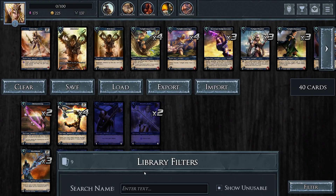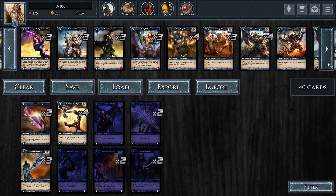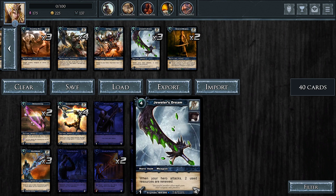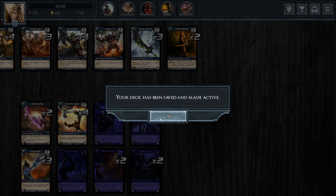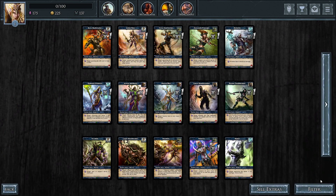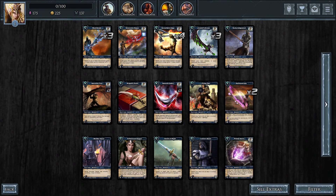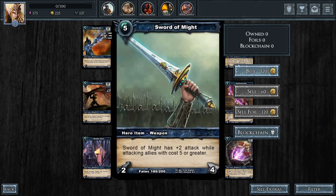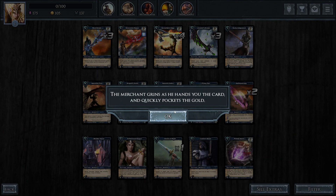I didn't see what happened — did I not buy that? It was 240 and we had 225 — was that the issue? I wasn't paying attention. I'm used to having millions of gold. This one I can only buy one — yeah, 245. I didn't read the message. Okay, there we go.